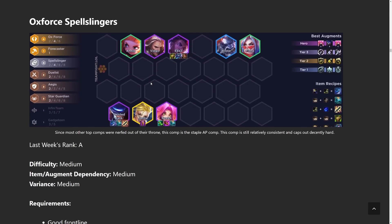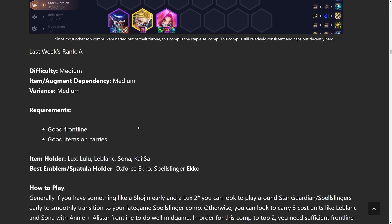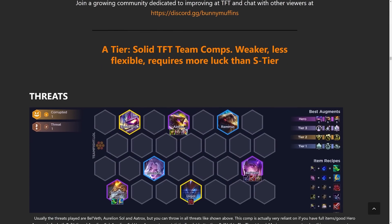Let's go on into the next comp: Oxforce Spellslingers. This comp is a tried and true comp throughout the entire set. Fast eight with this one. Play around Twisted Fate or Niko — Twisted Fate is definitely preferred with a Static Shiv, which is why that item is highlighted. We've gone over that comp a bunch before.